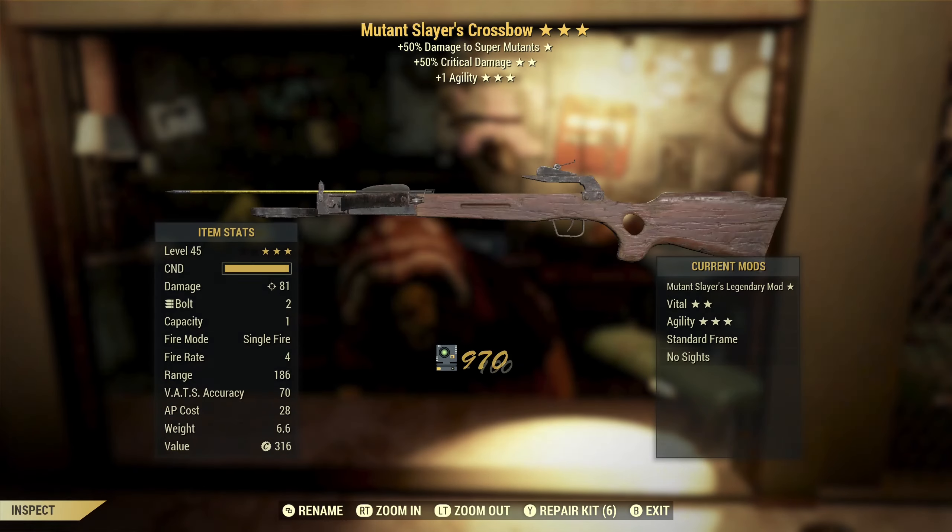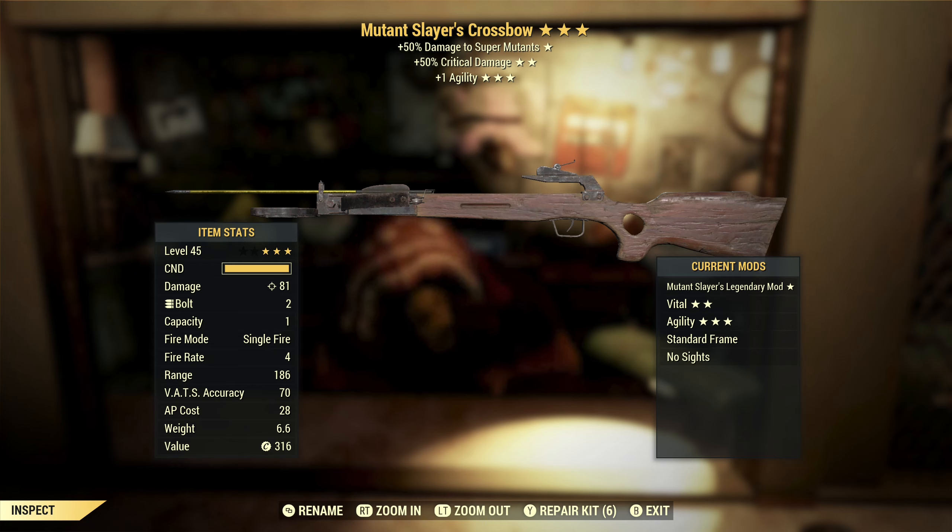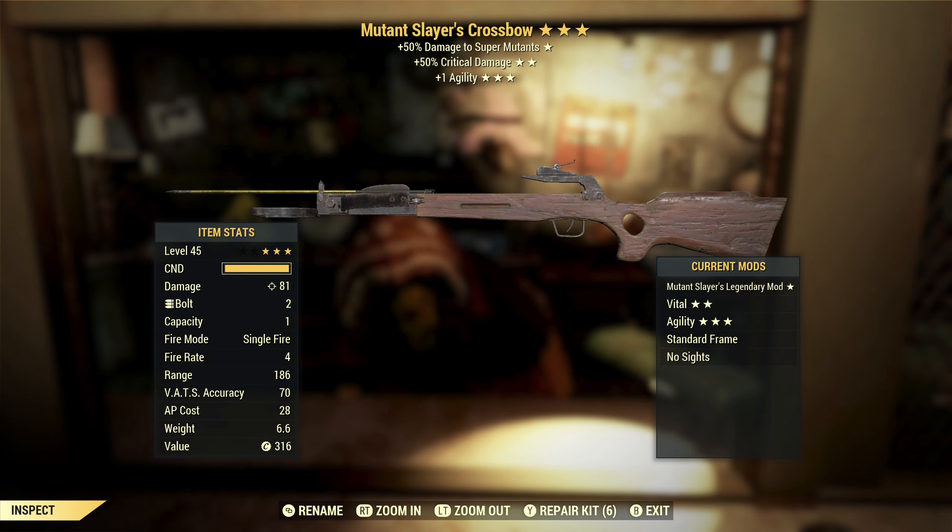Let's continue the pain. Mutant slayer's crossbow with critical damage and agility. At least it's not damage resist while reloading. Mutant slayer's — I don't really want something that's enemy specific. Critical damage is good, but crossbows overall aren't that great. So this is something I'm going to throw away.